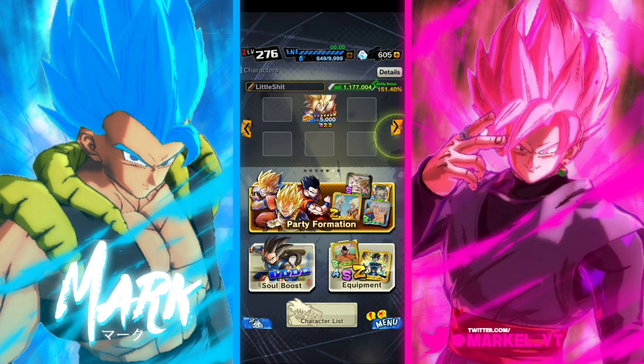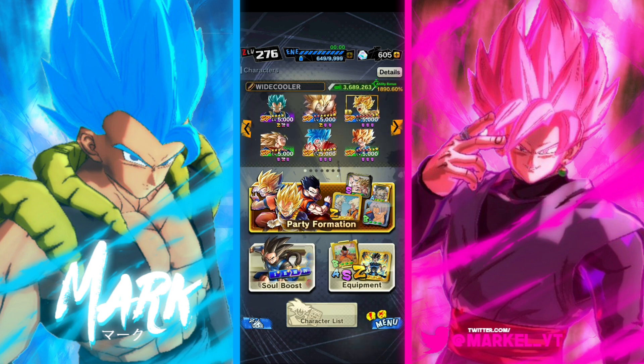I didn't actually know that both of his uniques are crisis abilities. The first one gets a 20% damage buff when two allies are defeated, and draws a blue card when two allies are defeated. Overall, this Goku is really bad, as you can already tell.